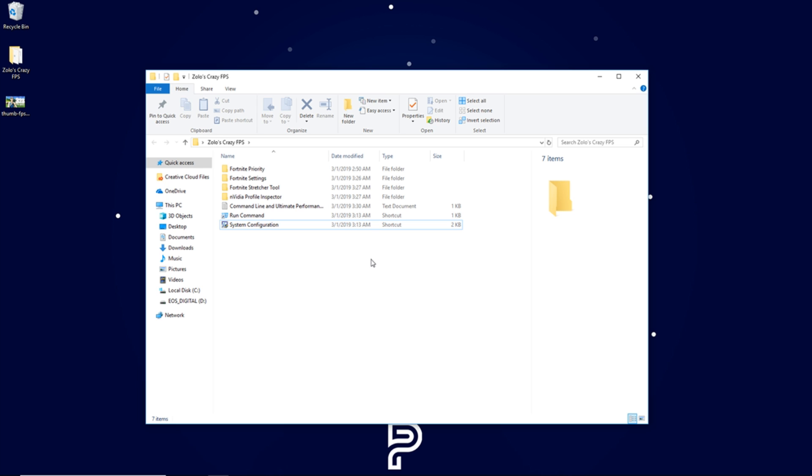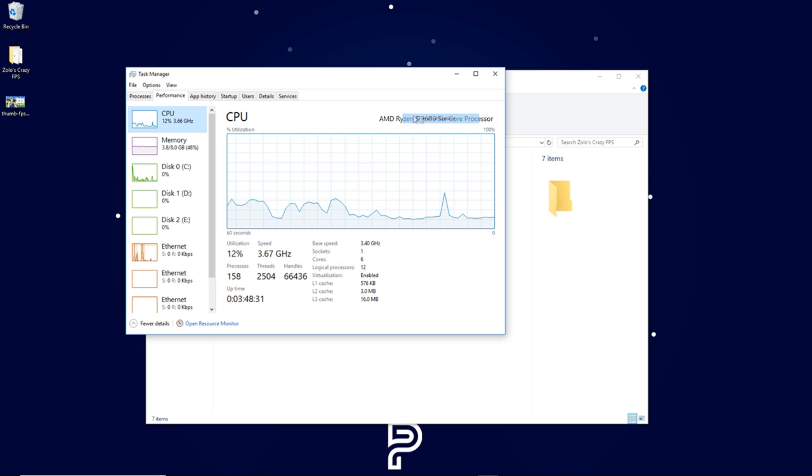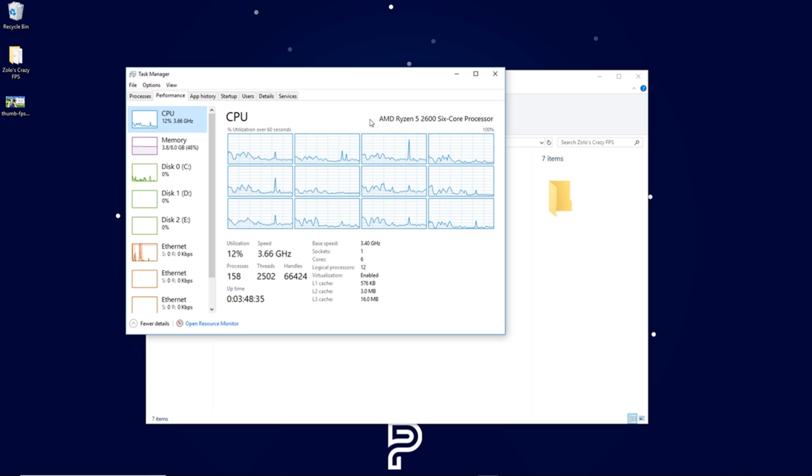For the next step, open Task Manager, right-click your taskbar to open it, go to Performance, and click on the CPU graph. Right-click the graph and change it to Logical Processors. You'll see your processor name — I have the AMD Ryzen 5 2600, a six-core multi-threaded processor. Check the number of cores versus logical processors: mine are 6 cores and 12 logical processors. If your logical processors match your cores exactly, you do not have hyper-threading or multi-threading. If logical processors are greater than cores, like mine, you have multi-threading and can proceed with the next step.